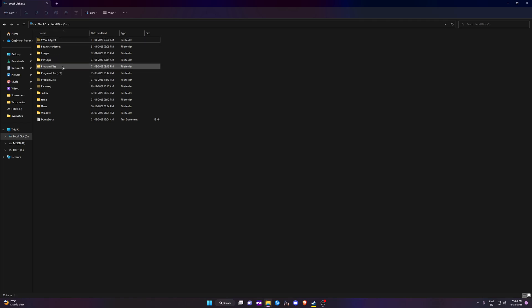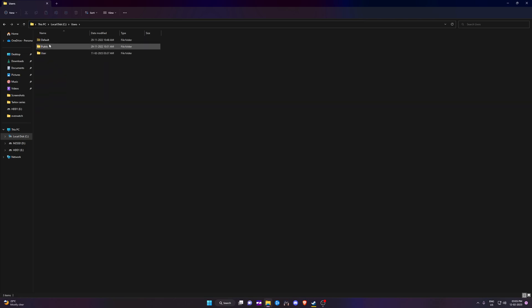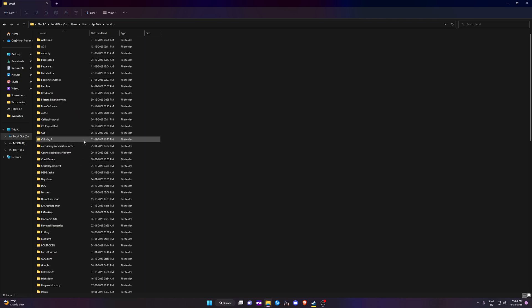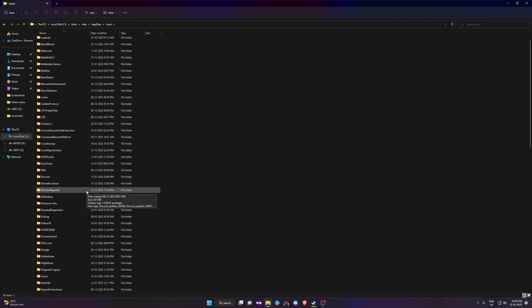In order to do this, we need to navigate to C, then Users, and select your username — mine would be 'user' — then AppData. If you cannot see this folder, go to View and tick the option to show hidden items. Once you are in AppData, open the Local folder, which contains all the different configuration files for different games and software.